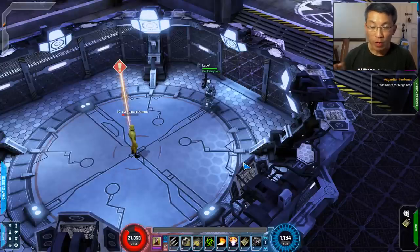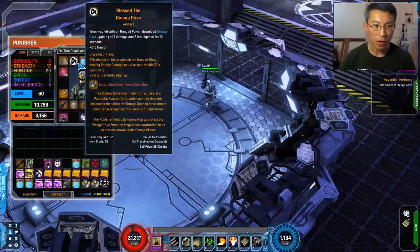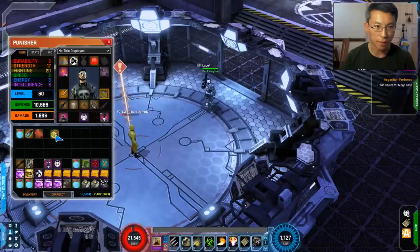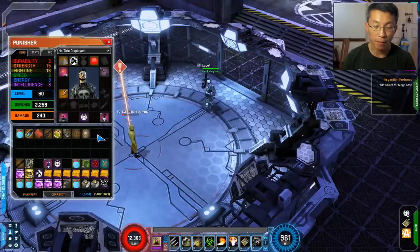Before I take you on the field trip, I want to show you my gear and build. The gear is pretty standard. By the way, Gunner is the best legendary for rank 70, but if you're looking at rank 80, then X is the best for Punisher. I've got another video on grade 80 legendary.